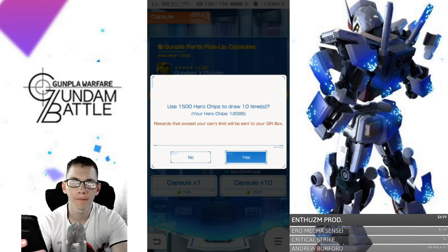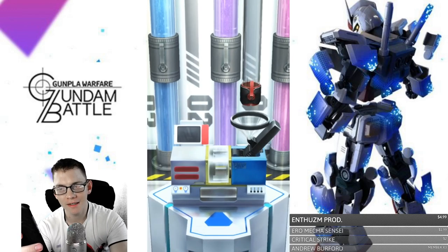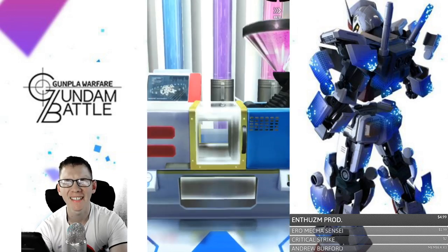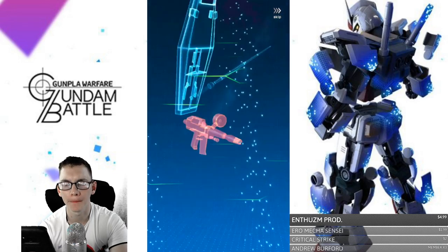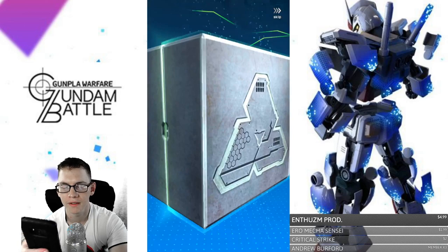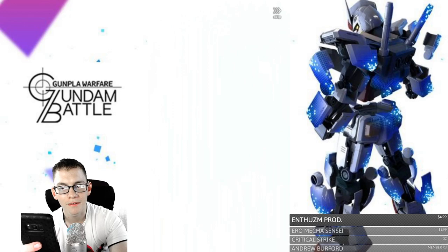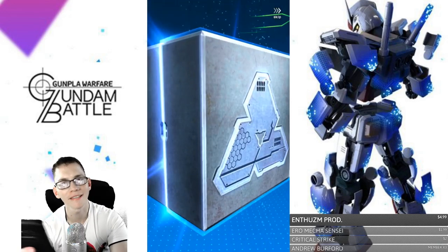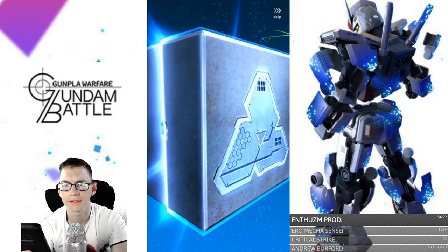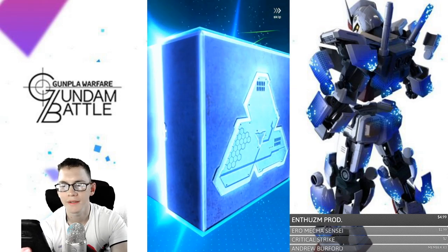Alright, here is the first 10 — let's see how I do. If it's anything like last time I might be a little disappointed, but I did get a couple of extra parts. I just need an X divider backpack; I want the body and the head. These greens — I don't like the Aegis, I'm sorry. I think I needed the backpack to complete my Aegis. Oh my god, please — yeah, that was it.